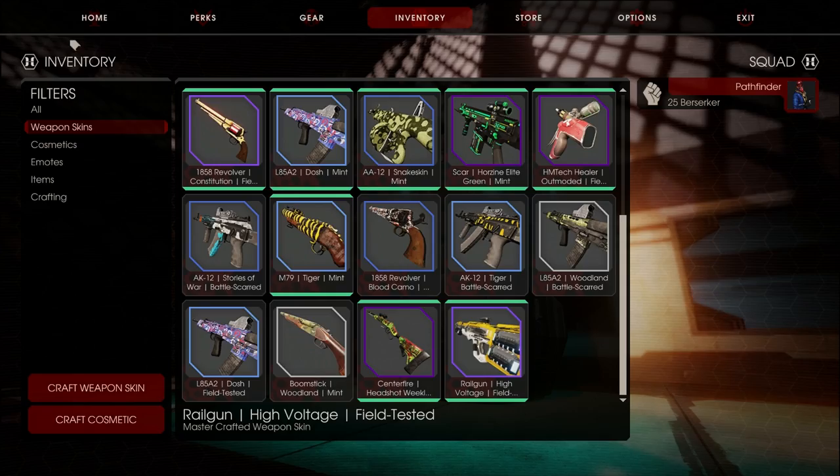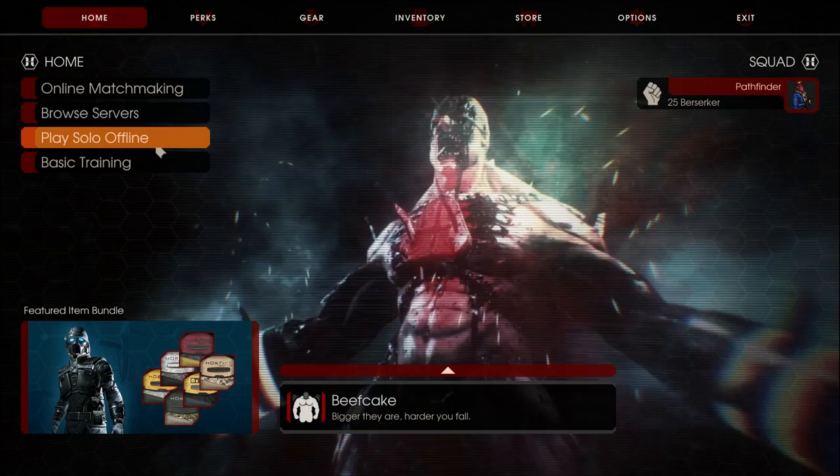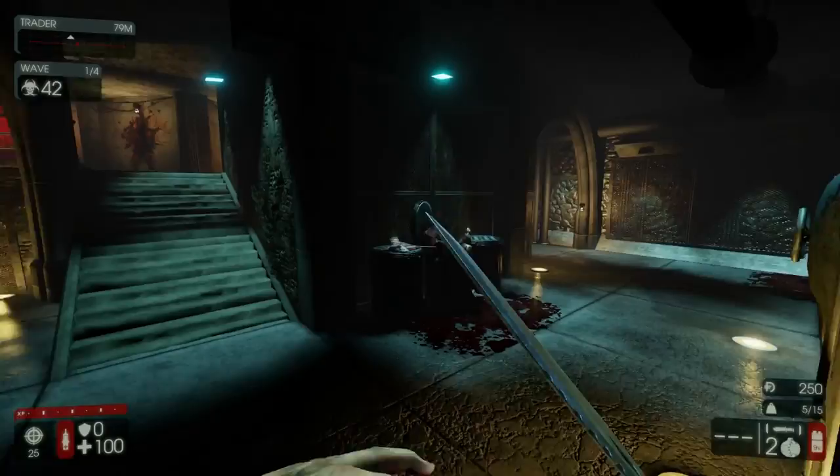Mastercrafted skin, so this challenge is going to be hell on earth. I can't use anything besides the knife until I can get to the weapon I unboxed. Sharpshooter with the knife should be freaking sweet. This is just going to be a sad experience, man — sharpshooter with the knife is not the best combination, but I'm gonna have to roll with it.